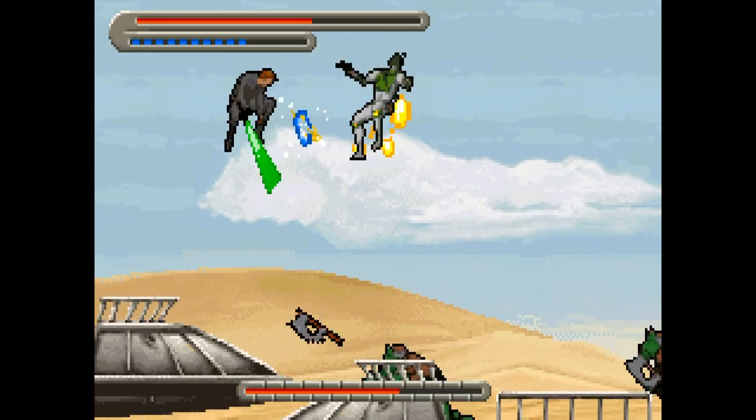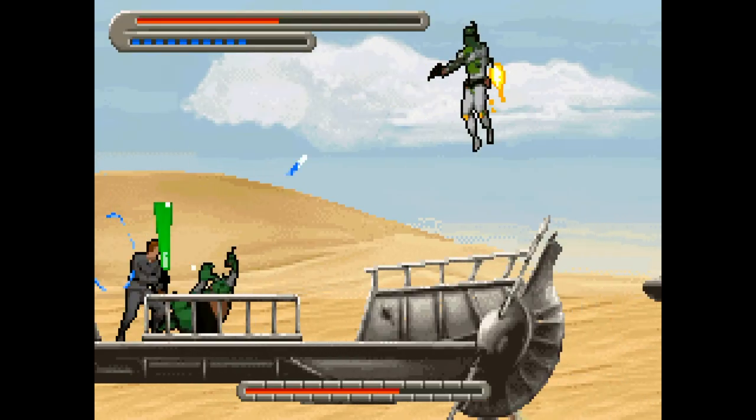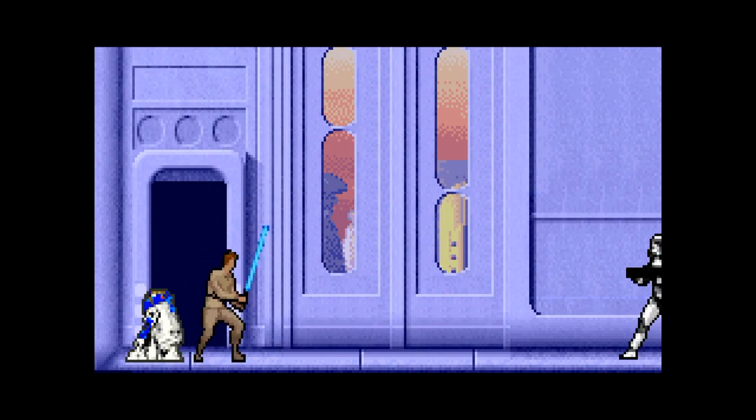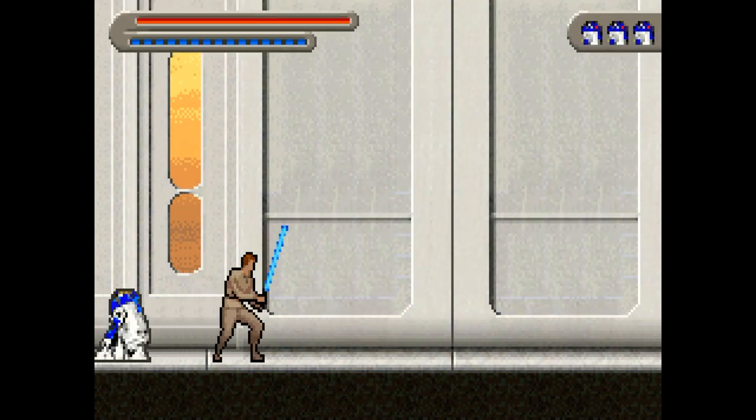Since the game uses the engine from the Game Boy Advance version of Prince of Persia Sands of Time, Apprentice of the Force looks and plays a lot like that other title from Ubisoft. Players can even slow down time temporarily, a gimmick that was used a lot in Prince of Persia.